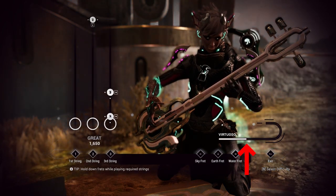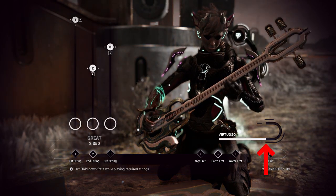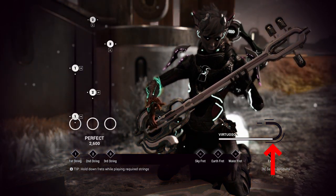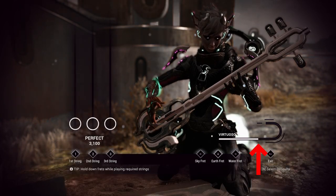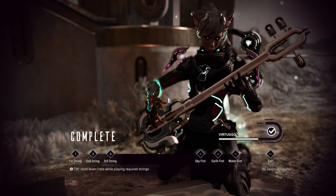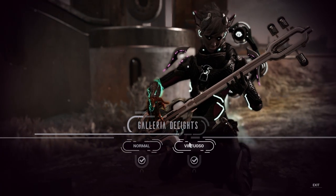On your right is the rock meter. This is straight out of Guitar Hero. Correct notes fill it, and wrong notes drain it about three times as much. If it hits empty, you get booed off the stage. That's all it takes. The keys to sight reading music are looking ahead and practice.